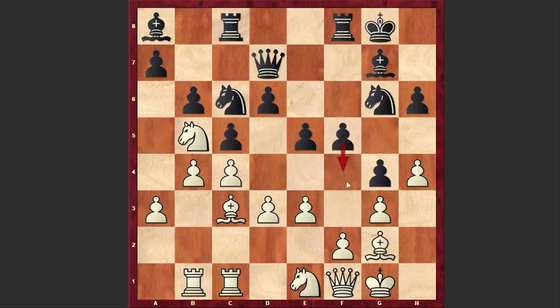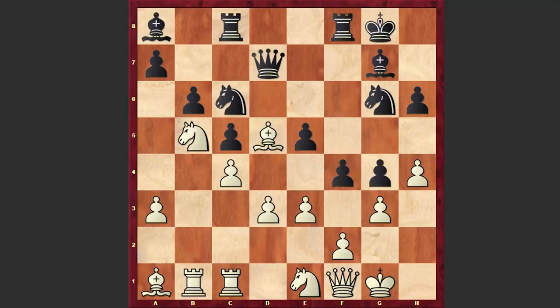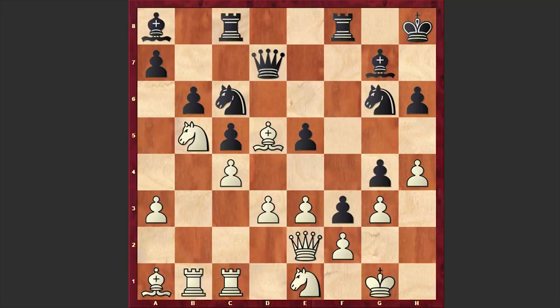After Rc8, Nb5, Ba8, Bc3, e5 — black is preparing the f4 move. Then bxc5, dxc5, Ba1, and there it goes — f4 is on the board. Black has a really dangerous attack. Bd5 check, Kh8, Qe2, and f3 — another move locking up the kingside. But as white has a very vulnerable h4 pawn, black can later target it and blow white's kingside to pieces. Qc2 and Ne7.